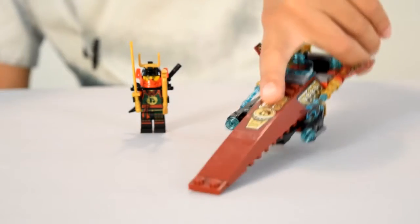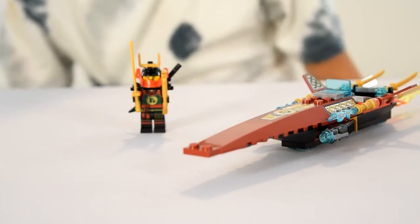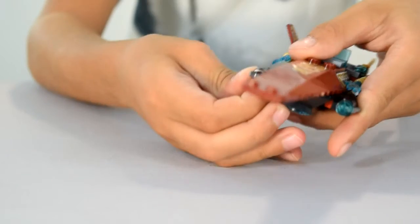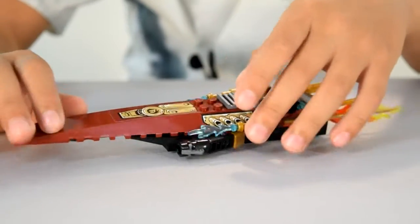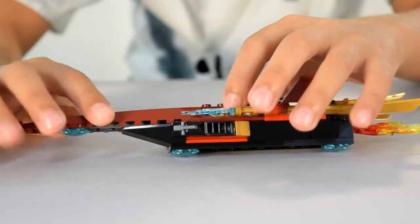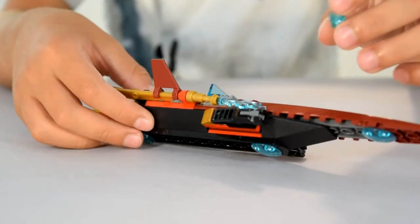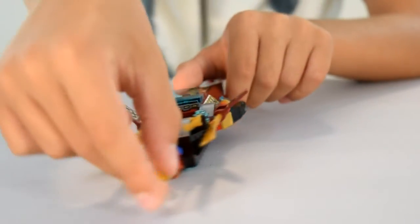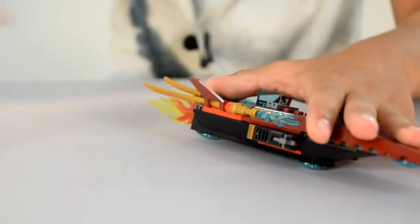Here we have Nia's speed bow. It has Samurai X's logo right here, and a nice long piece. It doesn't stand up, but you can balance it out. It has two flaps and two fire cannons. It's got these water pieces here — just decorations. It's got a motor sticker on each side, and I think these are reloads on the cannon. It's got sword details and a fire booster. So that was Samurai X's speed bow.